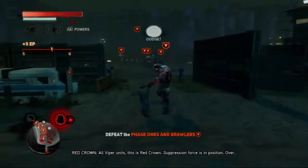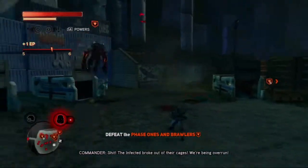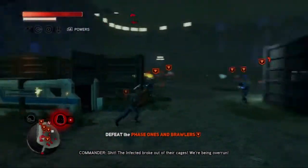Nice. All Viper units, this is Red Crown. Suppression force is in position. Over. Shit! The infected broke out of their cages! We're being overrun!